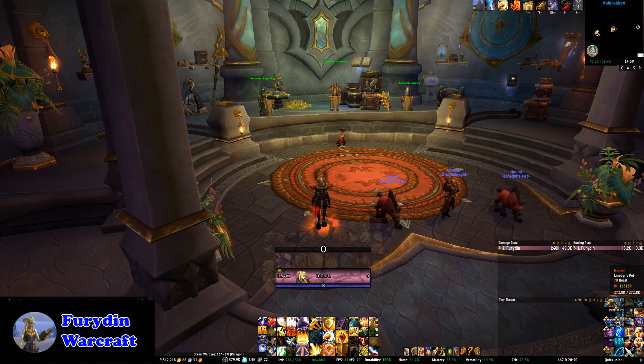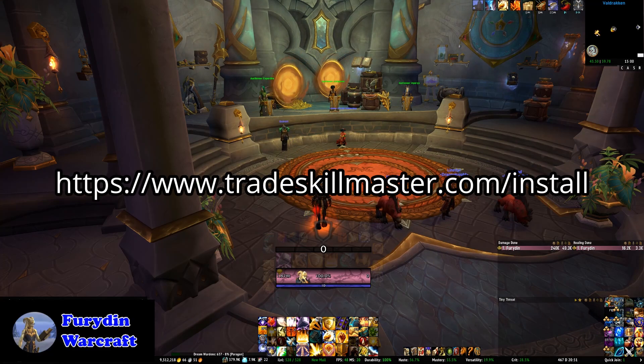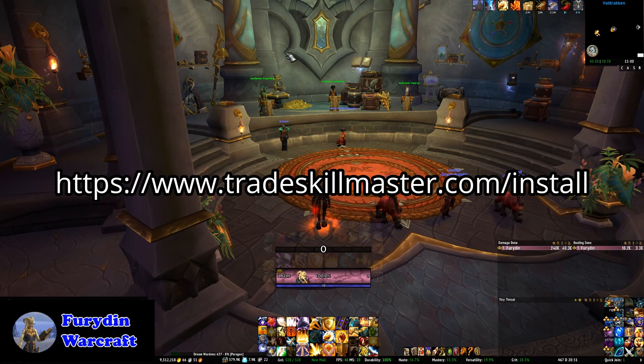Let's get started with installing TSM. The key value add to TSM is the rich set of market data it collects and presents in the add-on. Many auction house add-ons do this by scanning the entire auction house, a process that can take an annoying amount of time. TSM instead does this by using a desktop application to download pre-built data, removing the need for those long waits. You can install the base add-on from sources like CurseForge, but without the desktop app, its capabilities are severely limited. For this reason, it's best to get started by visiting the TSM website — I'll put a link in the description — and from there you can directly download the TSM add-on.